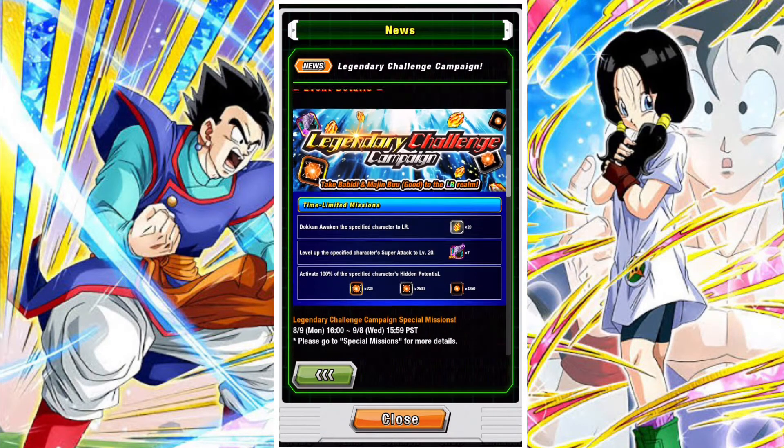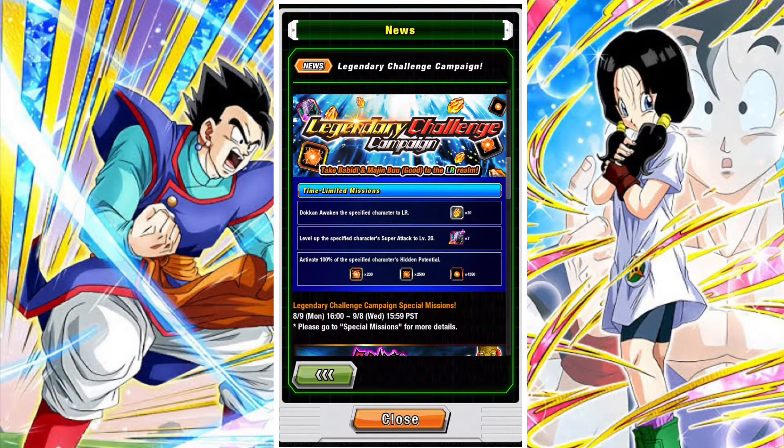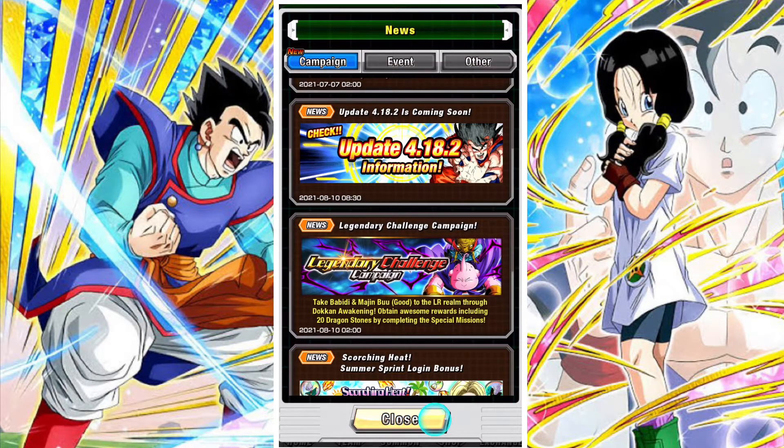Then we have the Legendary Campaign, which is for Majin Buu and Babidi. It's basically to Dokkan Awaken them to an LR for 20 stones. You can also get 7 Kais back if you get their super attack to level 20, and you get all the orbs back if you manage to 100% them.